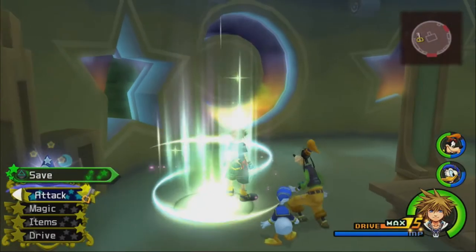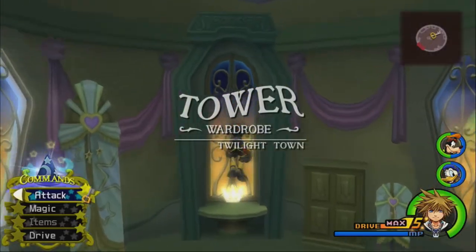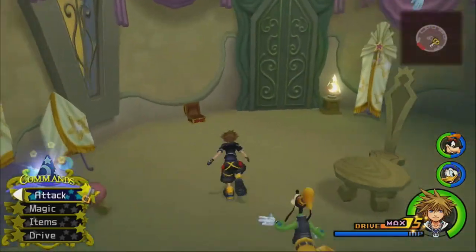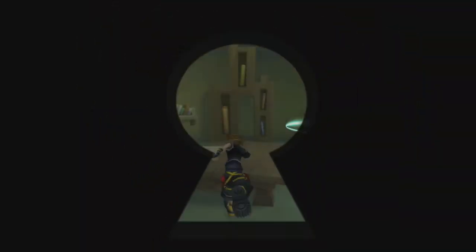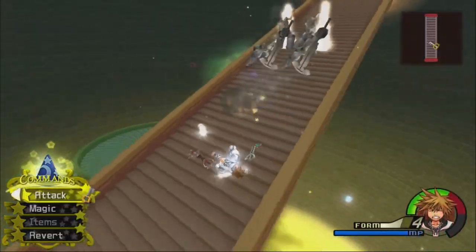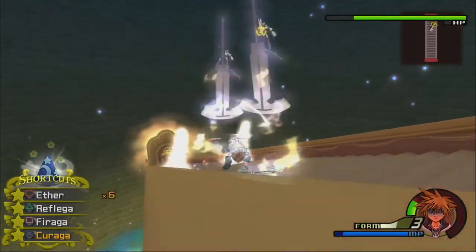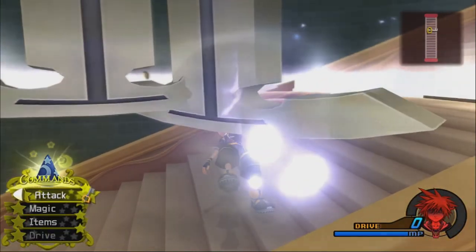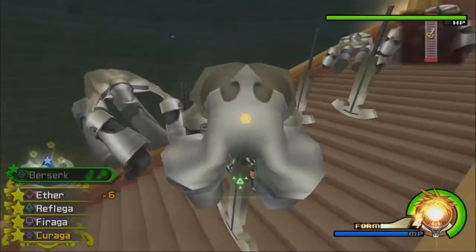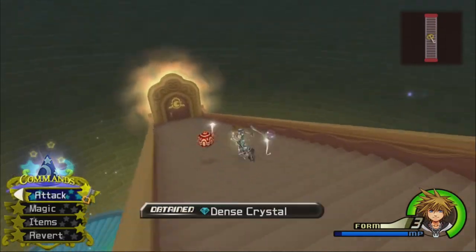Where did Yen Sid go? I wanted to talk to him. What's in his wardrobe, Sora? A sunset puzzle piece that will help you on your quest. Wow, thanks Yen Sid. If we're at the top of the stairs, we get more powerful Nobodies like the Berserkers appearing. That's not good. Why would it not let me use Reflect? These guys are powerful — it takes Final Form Firaga to defeat them. But they drop dense crystals!